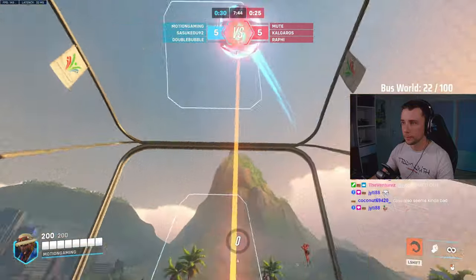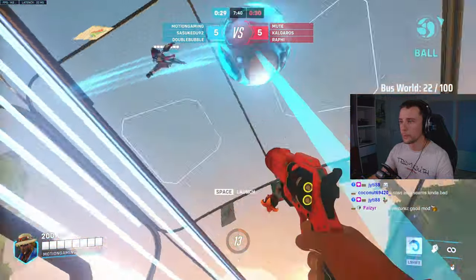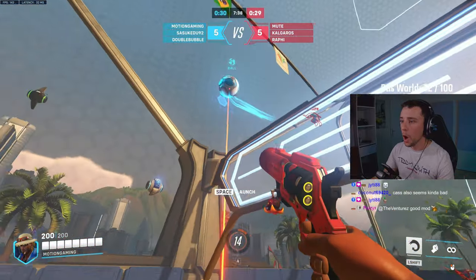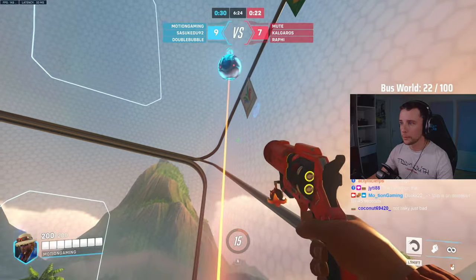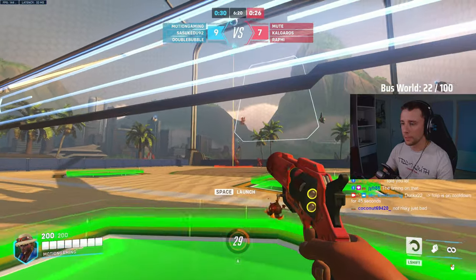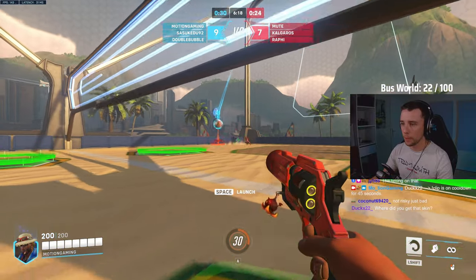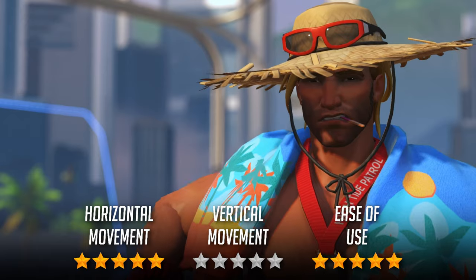Cassidy sees his roll cooldown reduced in volleyball, giving you a strictly horizontal movement ability every 2 seconds. This packs him an easy 5 out of 5 for horizontal movement, but 0 out of 5 for verticality. Cassidy gets a 5 out of 5 for ease of use as you can roll in all directions, and is an amazing backline defense hero, so I place Cassidy in A tier.